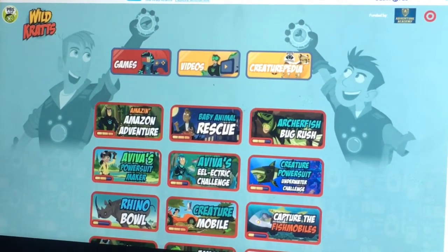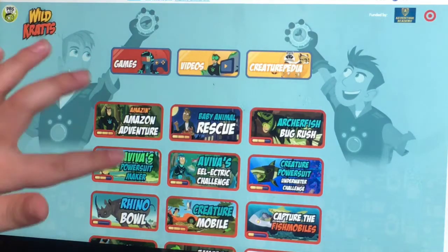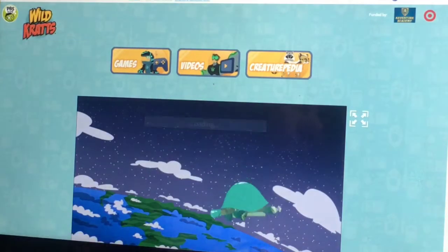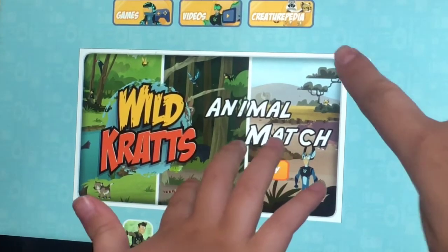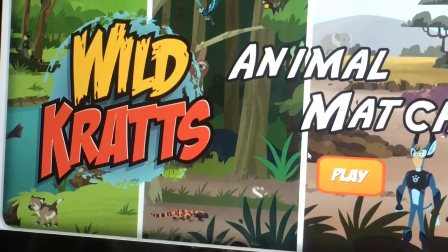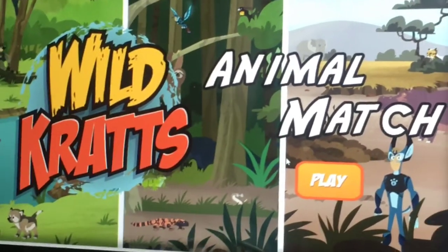All right, let's see. You pick first. Okay, I want to pick this one - Animal Match! Animal Match, that one's my favorite. Okay, look - let's play. There's a little monster, but it's not supposed to be living in the forest, it's supposed to be living in the desert, right? Oh well, I have no idea, let's play and find out.